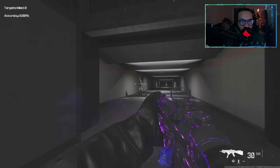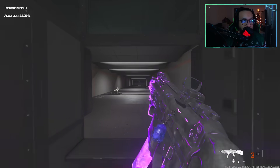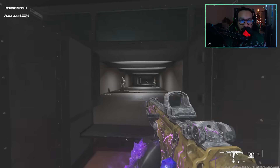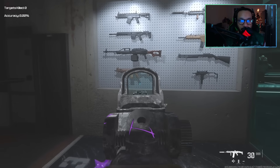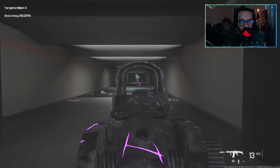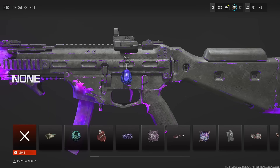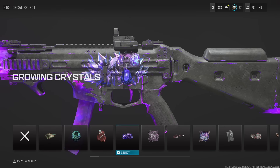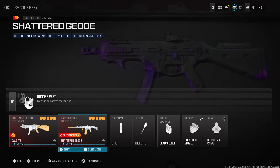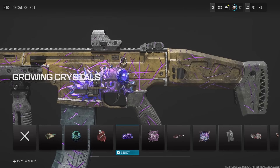Here's the ADS on the Striker — it's really steady. It's an SMG so the range isn't the greatest, but it's a really steady gun. And here's the ADS for the MTZ — okay, there's a bit of kick you have to control, but overall it's pretty good. For those of you wondering about the large decal, here's what it would look like on the Striker and on the MTZ.